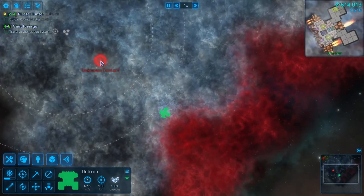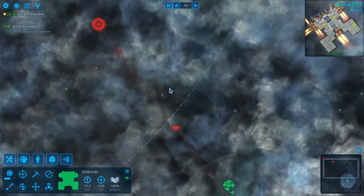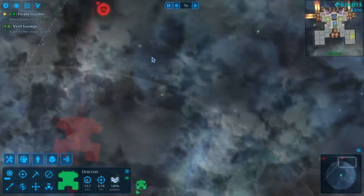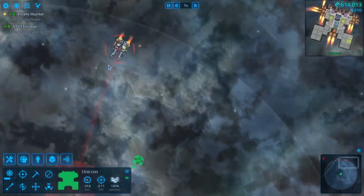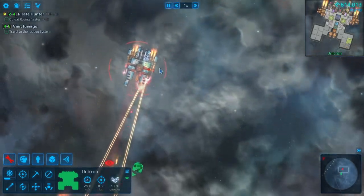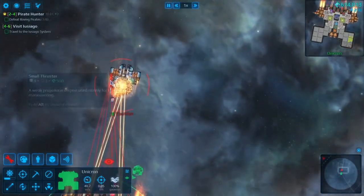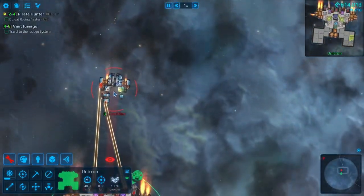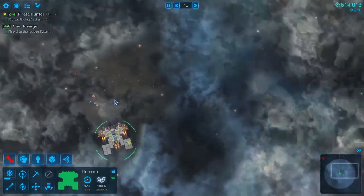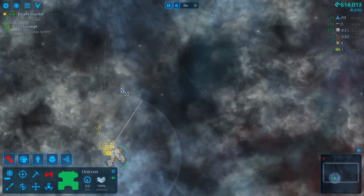Alright, so we do have contact here. Let's go and check this guy out. Looks like he wants some action — we'll give him some action. Come here buddy, don't run from me. You know you want to be friends? Alright, so what do you got on the side? A disruptor? Let's see if we can take those out first. Wrecked you, buddy — just wrecked you. We'll speed up time a little bit here.